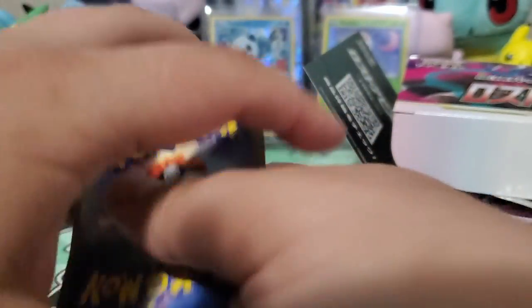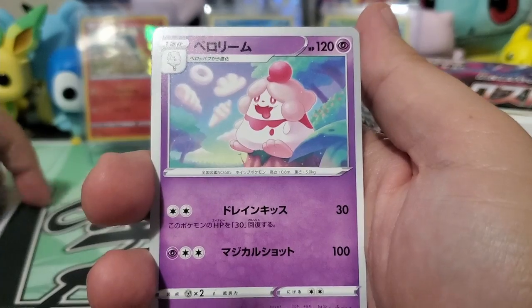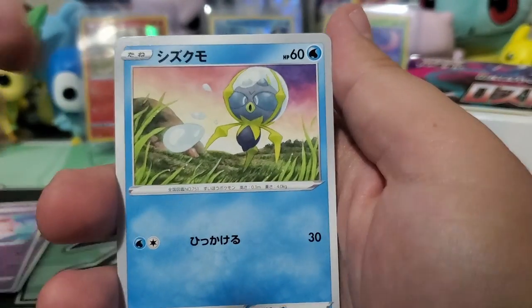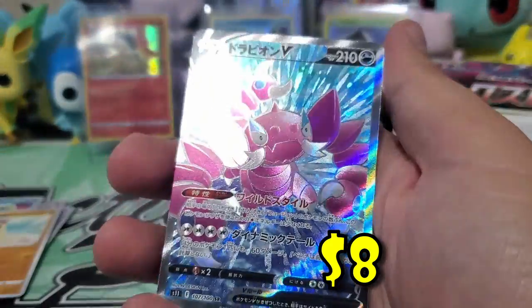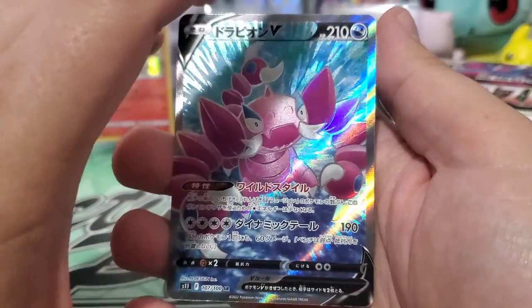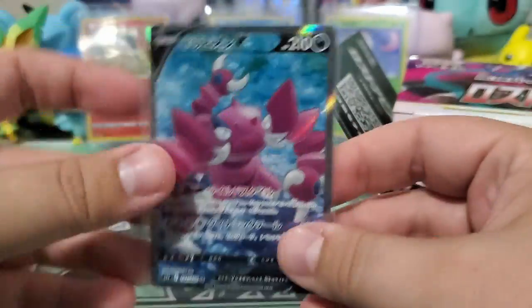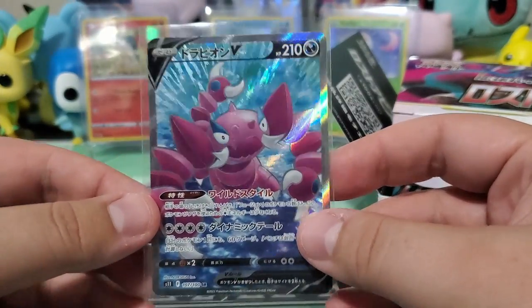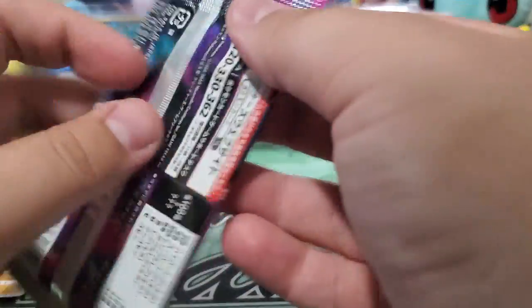By the time we open all 30 packs I'll figure out the way to do it. Look at that beautiful artwork for Mimikyu! There is a common, and this is Spoink — I don't even think that's what it's called — and a pile of sand. Our first rare is a full art — oh my god, I can't remember its name. It looks like a rubber hose. I'm just gonna make up names — rubber hose. I hope that's not our official full art of the set.